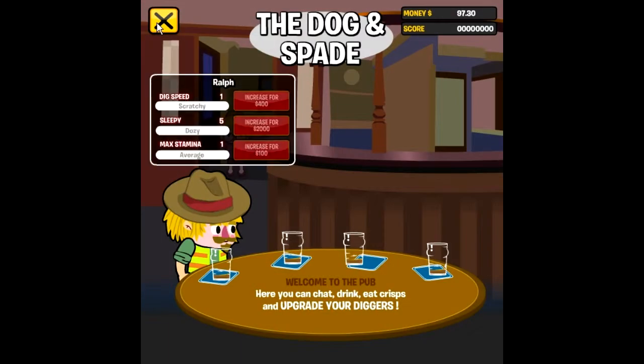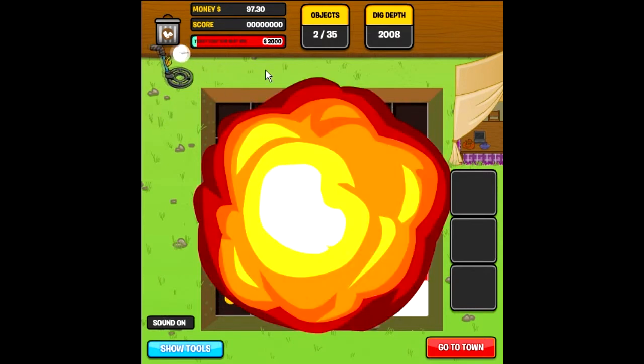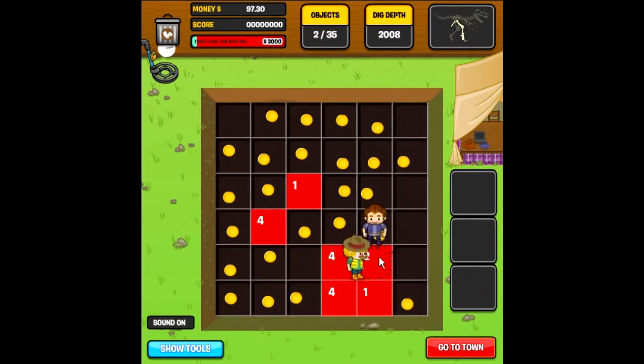We go in here to the pub and you talk to this guy — as you can see, you can upgrade his abilities. We'll quickly go back to the Berkshire dig. And now you have a dinosaur — you get one dinosaur per dig location.